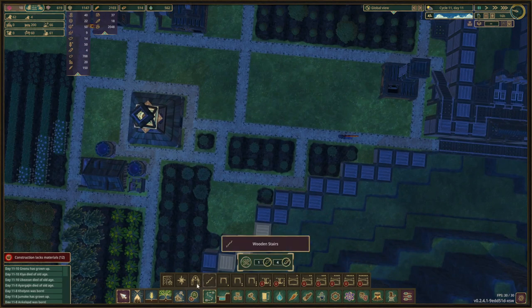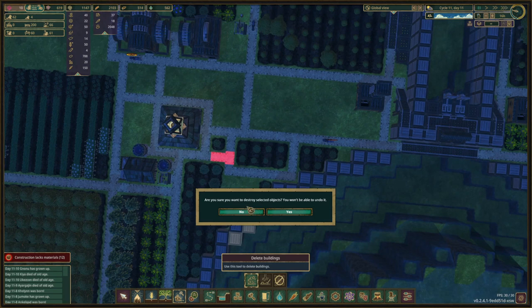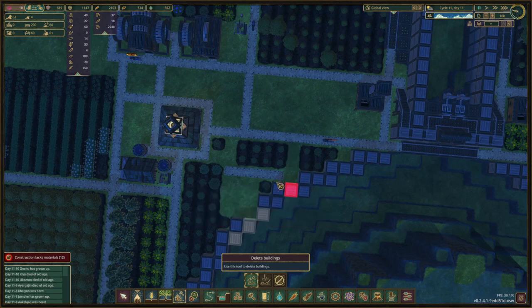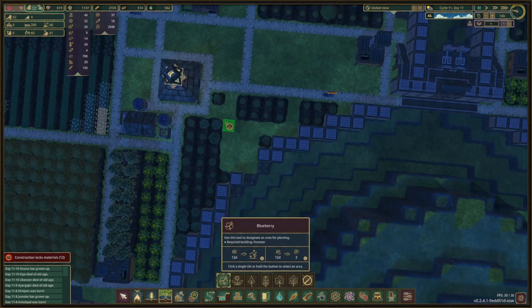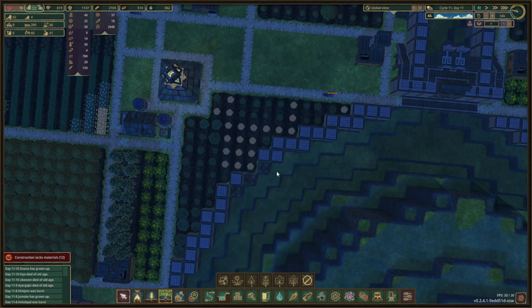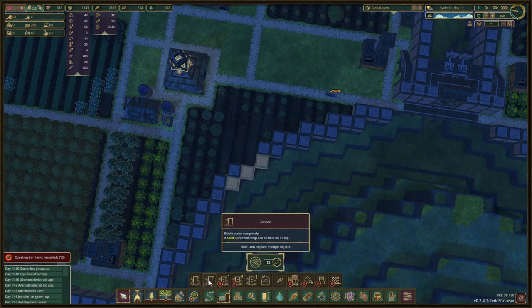Now we can delete the paths that are not needed — that is this and this and all of these need to go. There we go, and we can plant the rest of the blueberries. We did well on getting this district moved. I feel like this is incorrect — that needs to be a levee. There we go.